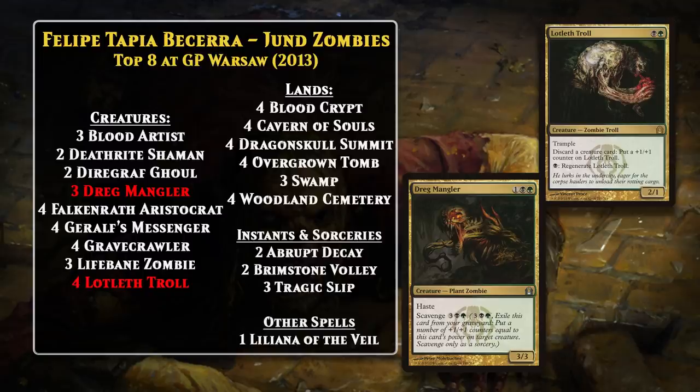Felipe Tapia Beceria would be the last player to top-8 with a Zombie deck in the Standard of 2012 to 2013, accomplishing this at Grand Prix Warsaw. By this time, Return to Ravnica block had been released and Scars of Mirrodin block had rotated out. The deck did start to look a bit different — the core was still Gravecrawler, Falkenrath Aristocrat, and Blood Artist, but it was now a Jund deck. This gave the deck access to two powerful new zombies: Lotleth Troll and Dregmangler. The Troll especially comboed nicely with Gravecrawler because you could discard it and then still play the Crawler from your graveyard. This marked the end of the impressive run that Zombie decks had in Standard of 2012 to 2013.